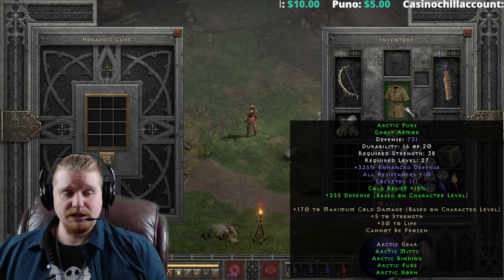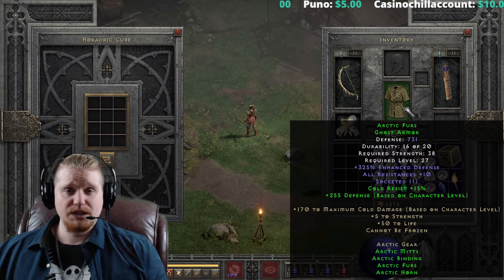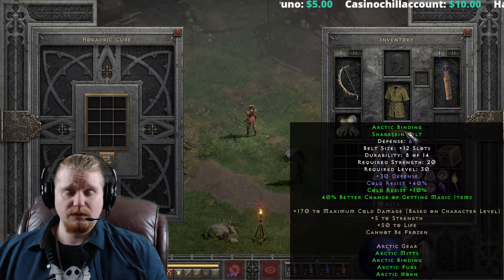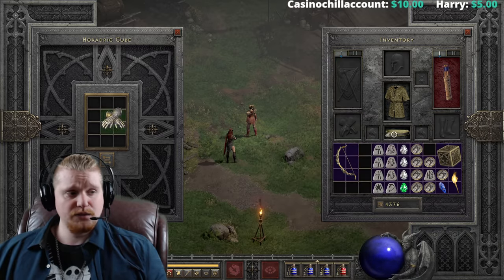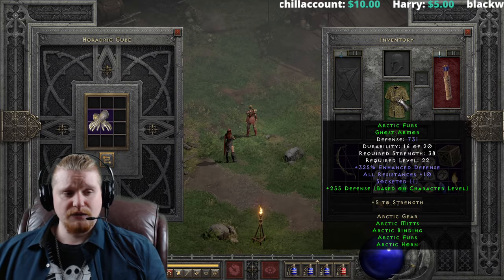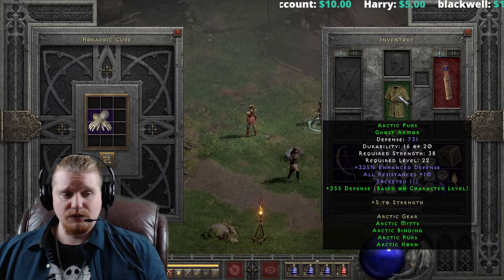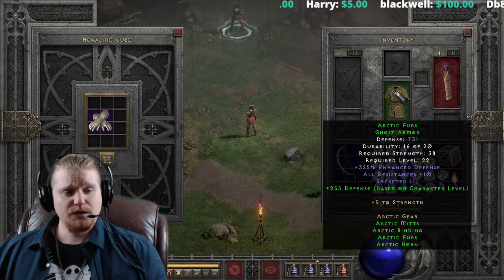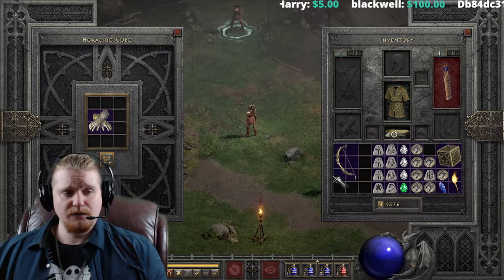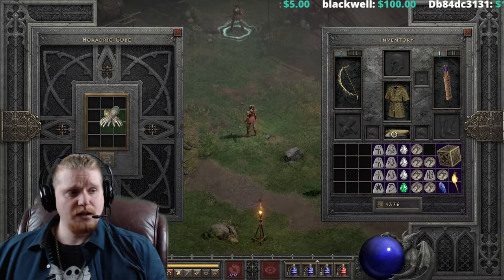If you were rocking this for the magic find, I could totally see using this belt and this armor - maybe throw a topaz in there. You've got 74% magic find right there between the two pieces, with some halfway decent effects too. You're also going to be rocking that plus 5 to strength and the defense based on character level. You also gain the all resistances 10 from the armor too. Not a bad combo there.